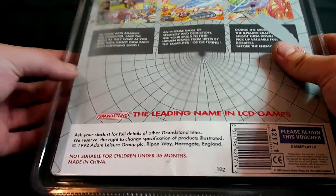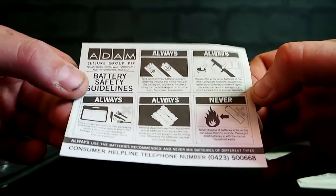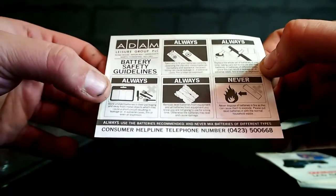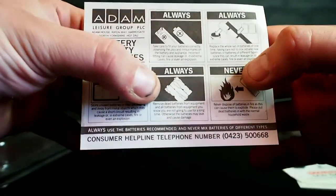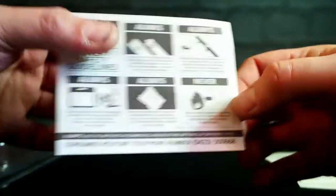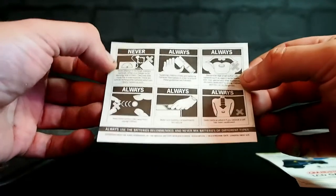It's quite nice packaging for 1992 and it survived pretty well. Let's have a look at the Adam Leisure Group instructions — Always and Never. Always take care to fit the batteries correctly. Always replace the whole set of batteries. Always eat the thing with a knife and fork, never with your fingers. Always cook razor blades. And never put tank shells into fire — well, that goes without saying.